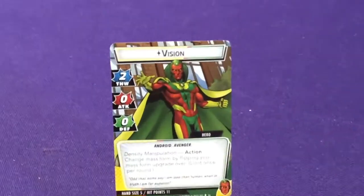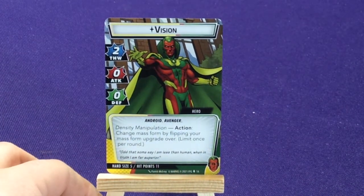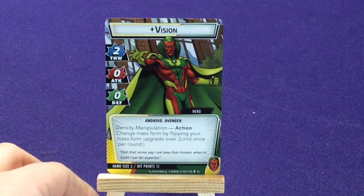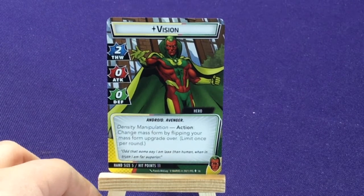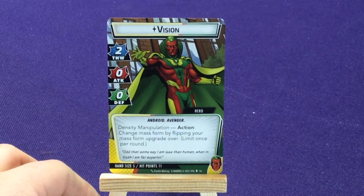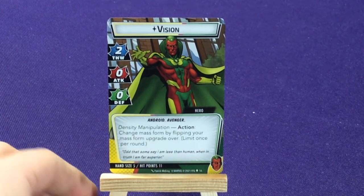Let's zoom in here. So here we have Superhero Vision. He has 2 thwart, no attack, no defense. He's an Android Avenger, hand size of 5, hit points of 11. He has Destiny Manipulation action: change your mass form by flipping your mass form upgrade over, limit once per round. So when he's in hero mode, his attack and defense are going to be based on his mass form. Normally he can just thwart, but if you want to attack or defend, you'll need to add some stuff.